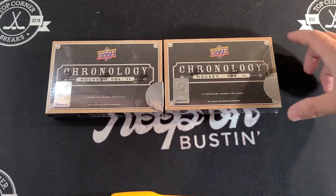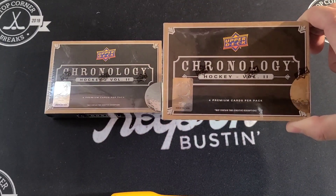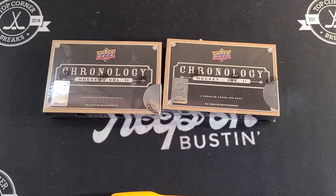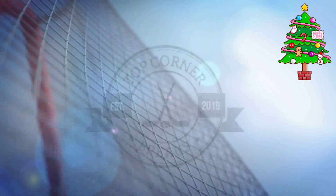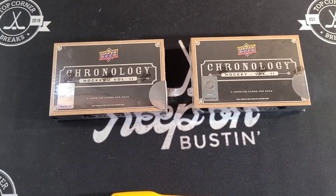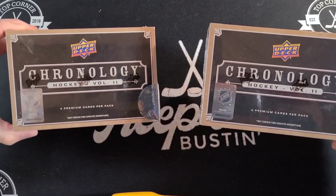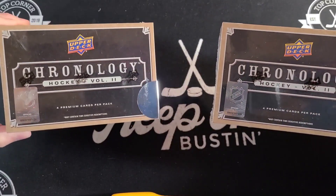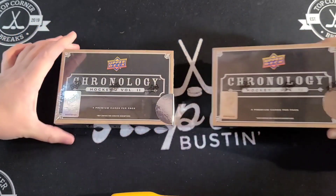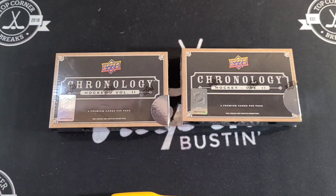Today on Top Corner Breaks, my true love gave to me two boxes of Chronology — let's get busting! Welcome back everyone to our first day of 12 Boxes of the Holidays. We've got a big one today: it's a release day, and a head-to-head release day at that. Only four cards per box, so we want to keep it interesting.